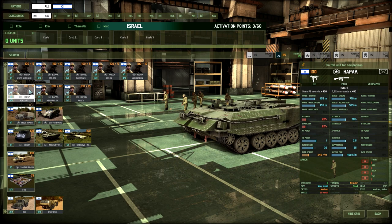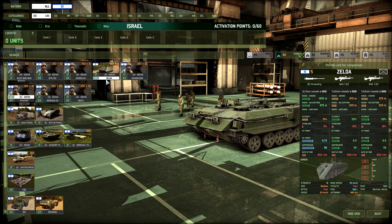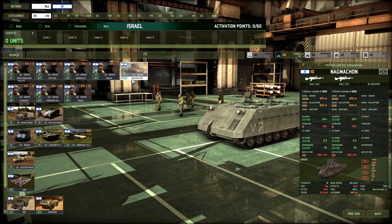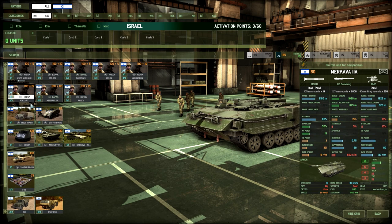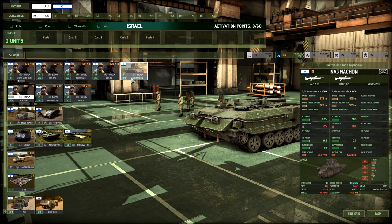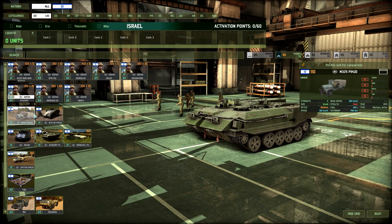The command infantry are definitely standard, but it's very interesting to see how many different APCs you can bring them in. Especially with the Aksara, you can take them into pretty risky situations and get them into those nice infantry places where you can keep those CVs. So that's a really nice addition as an Israeli unit.